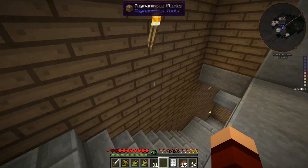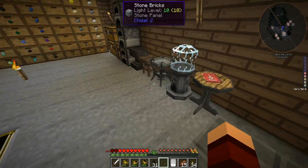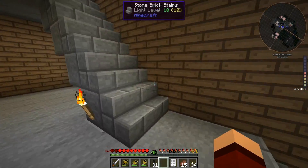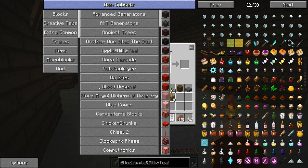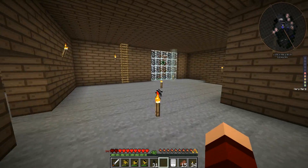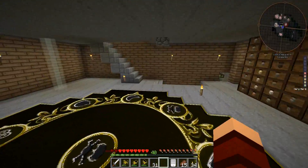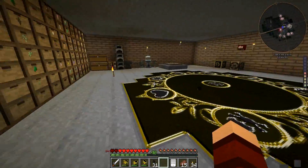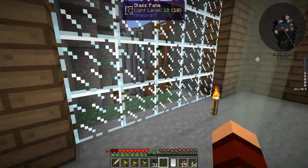So all right guys, this was kind of a weird episode. That Apple Milk and Tea mod - let me know what you guys think of it; maybe some of you know more about it. Like I said, we got the EE3 table going so we can kind of throw stuff in there. It's kind of a weird off-episode just trying to figure some things out. We'll probably start looking at some of these other mods. What I really need to gear up for, probably a couple episodes away, is going to space - this does have GalactiCraft in it.